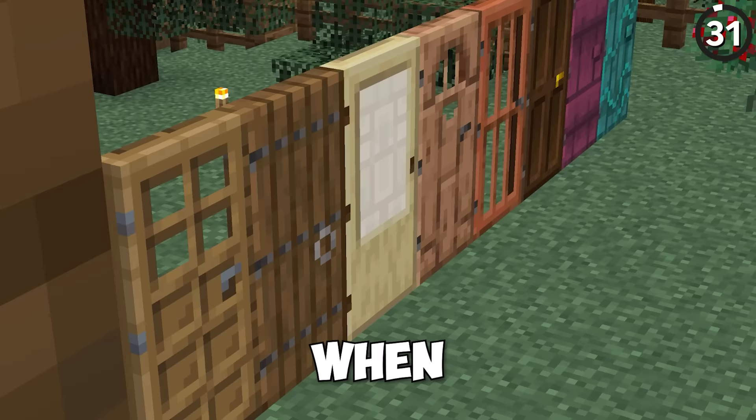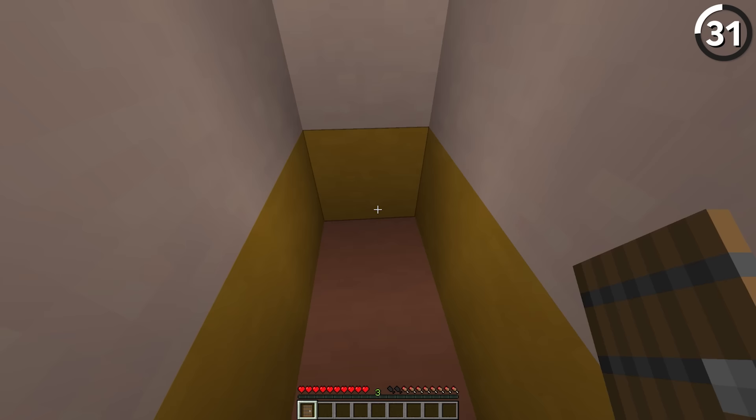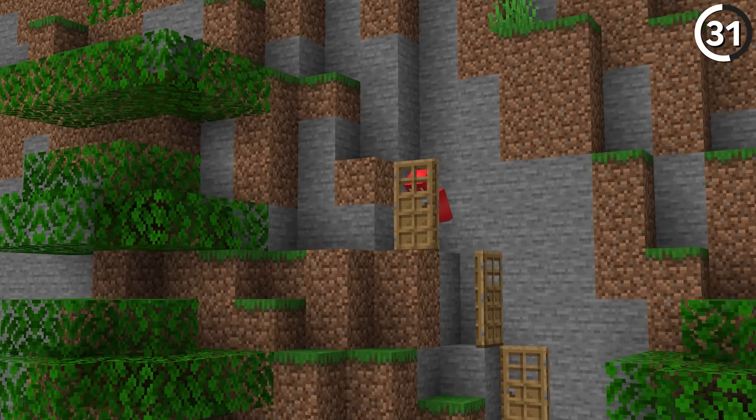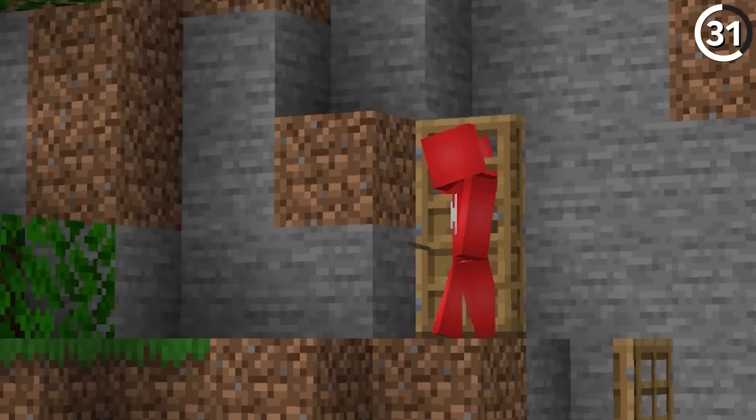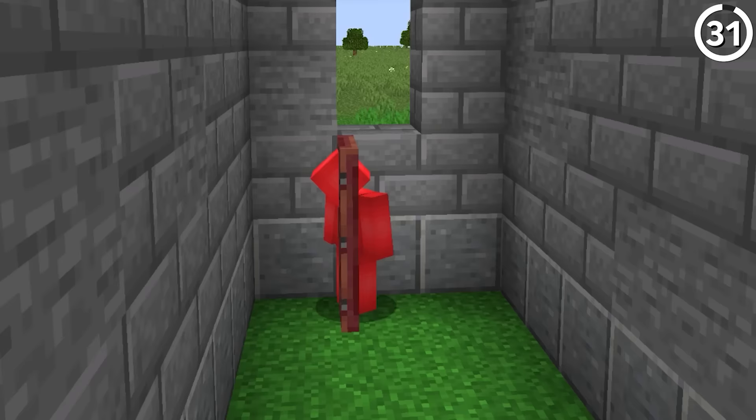Use a door instead of a ladder. All it takes is placing a door in a two block hole like so, and we can flip it back and forth to climb ourselves out of a hole. Though why you'd be carrying a door instead of blocks seems unlikely, this might still be a perfect setup for any kind of escape room concept in the future.